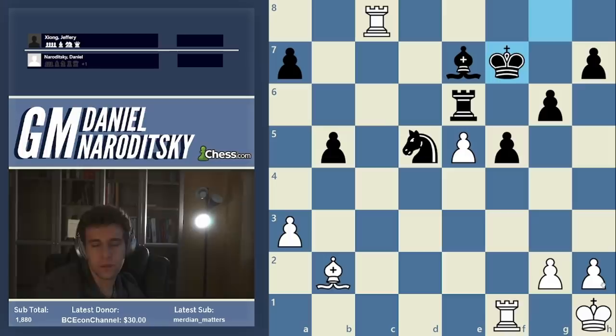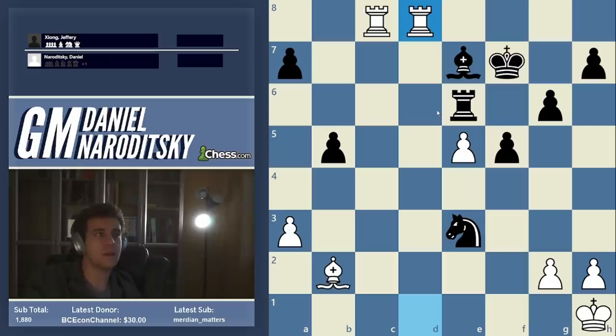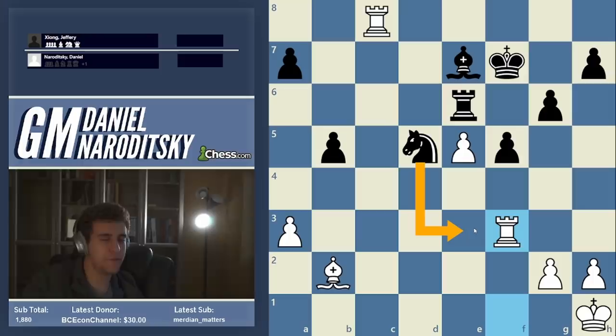Jeffrey goes b5, chasing my rook away. I give him a check — now his king is really vulnerable. I have g4 ideas, but not immediately because of knight e3. The point is to activate my other rook on f1. Rook d1 is what Jeffrey was hoping for, but it's a mistake — the knight jumps around: knight e3, then knight c4, and my pawns start to collapse. So I first play rook f3: a very powerful move that stops the knight from coming to e3.